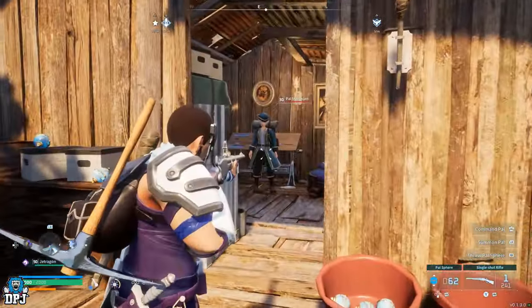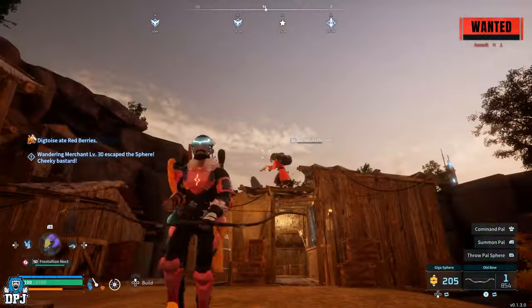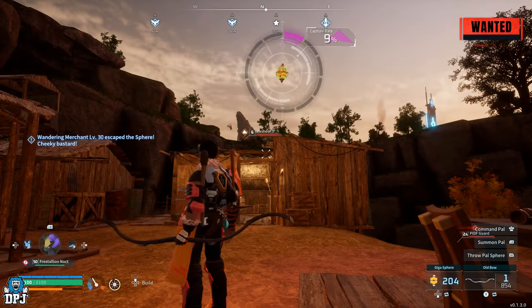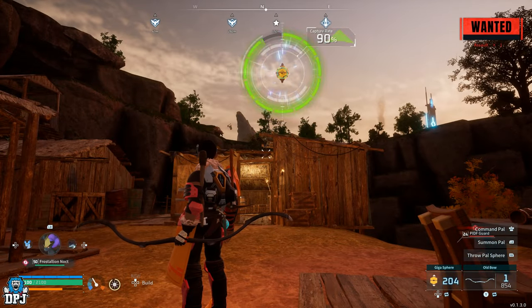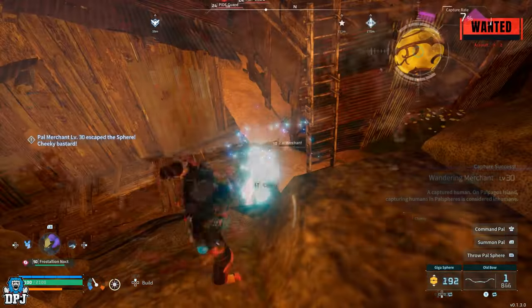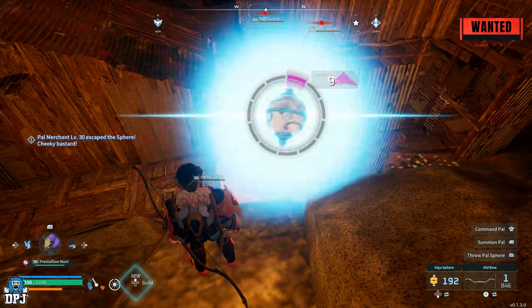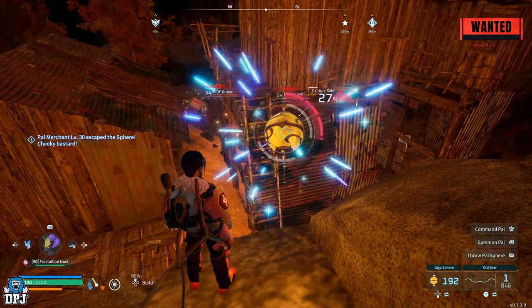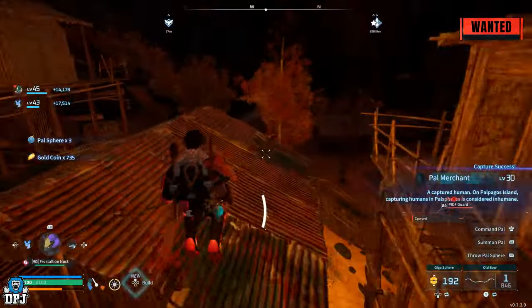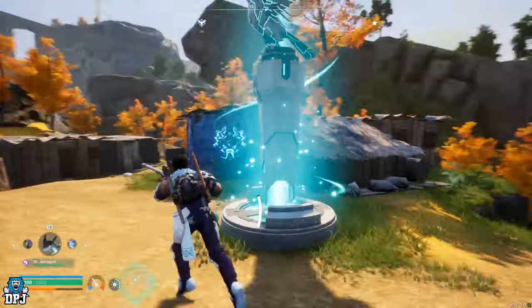With these vendors, just take them down to low health — you've seen it now — and capture them with the spheres. The better spheres are probably going to be needed; the standard ones are a bit poor. But once you've got them, they're yours to take back to your base. Build them a cage, build them their very own shop — you can do what you want.